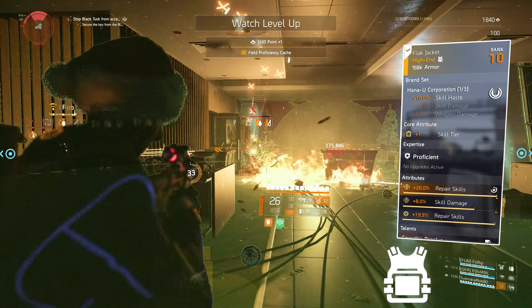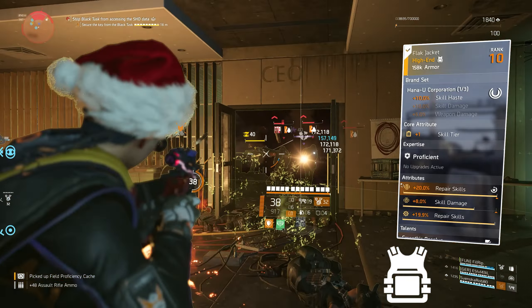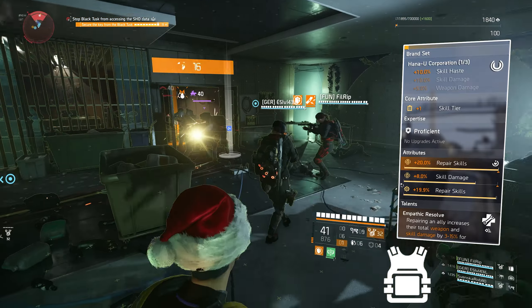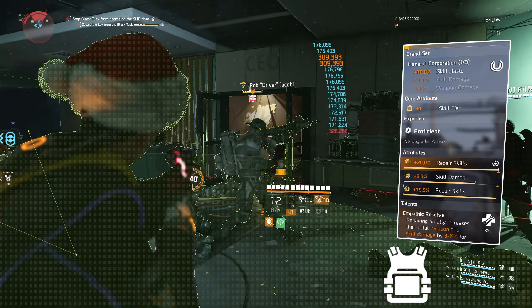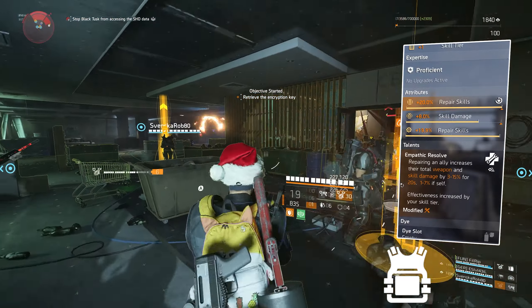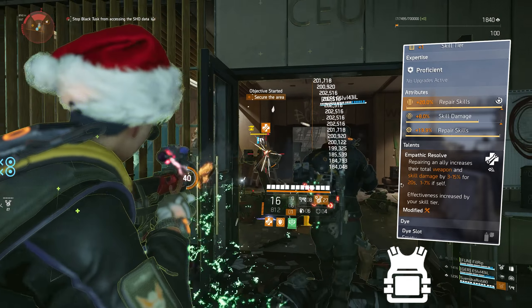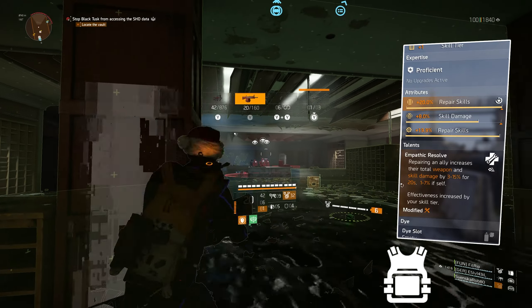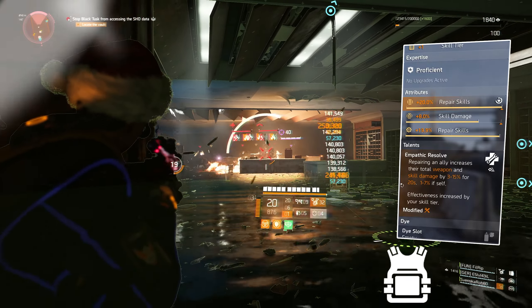The chest piece we're using is a Hanna Yu piece — we get 10% skill haze, it's a skill tier. The attributes are 20% repair skills and 8% skill damage, but if you make this build try and get skill haze instead of skill damage. The mod is 19.9% repair skills and the talent is Empathic Resolved: repairing an ally increases their total weapon and skill damage by 3-15% for 20 seconds, 1-7% if self. Effectiveness is increased by your skill tier so we'll get max out of that.